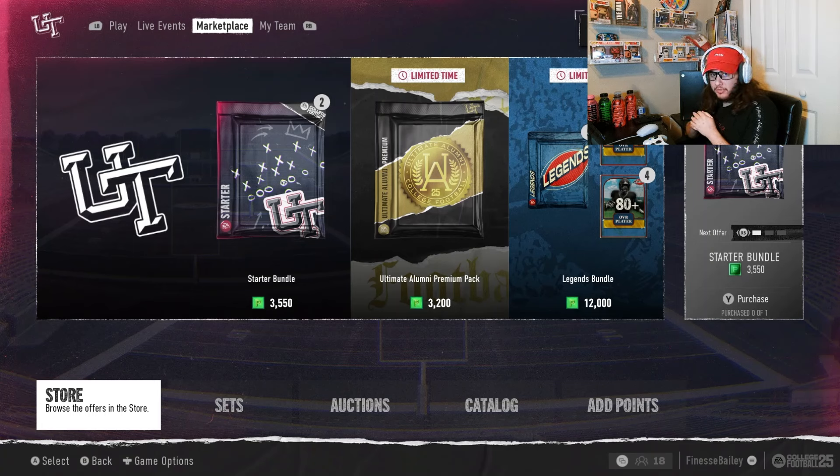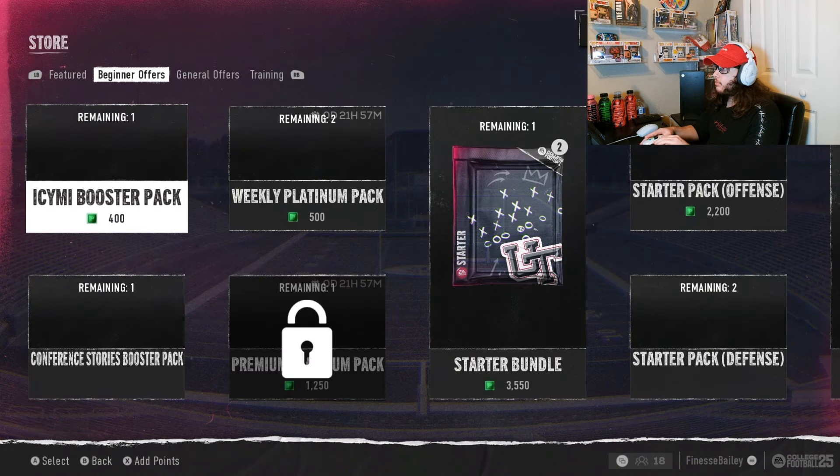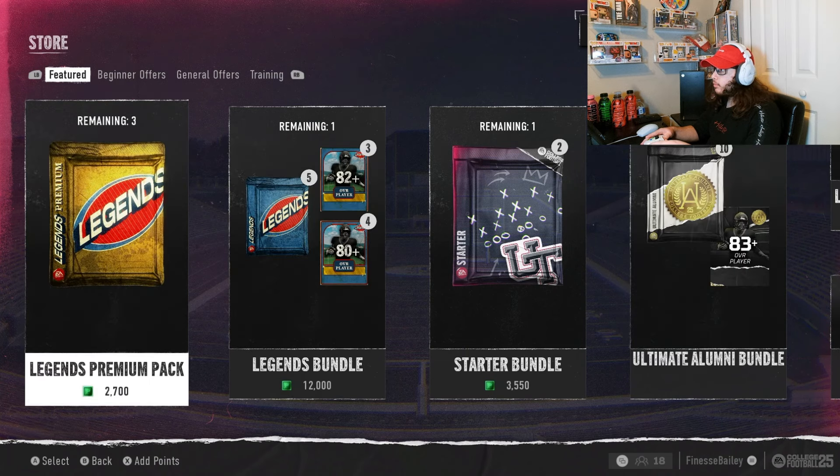What is going on y'all, today we are back with another College Football 25 pack opening. There's a new Legends promo that just dropped — this is our third promo in the game. There was the ICYM promo, the Ultimate Illumium promo, and now we're on the Legends promo, which we've seen in Madden Ultimate Team and stuff, so this is pretty cool.